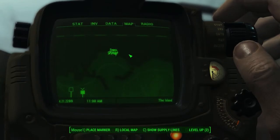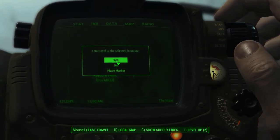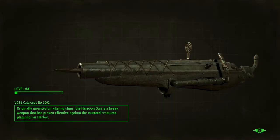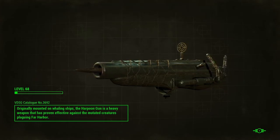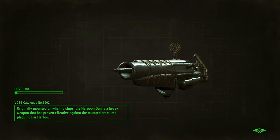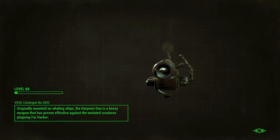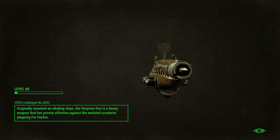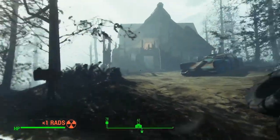Now let us fast-travel to Rayburn Point. Originally mounted on whaling ships, the Harpoon Gun is a heavy weapon that's proven effective against the mutated creatures plaguing Far Harbor. And I have one. I bet it's not really as effective as my explosive shotgun though.